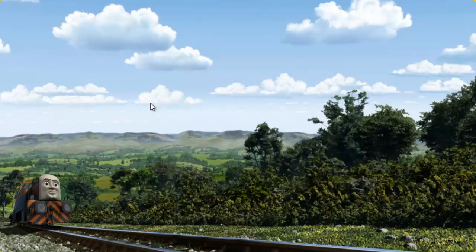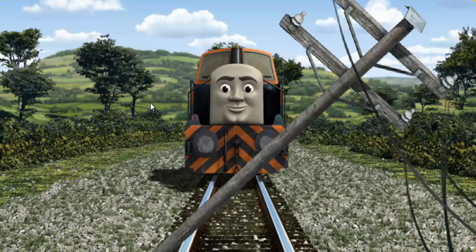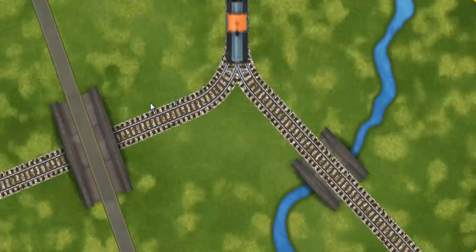Den went through the countryside. Suddenly, the tracks were blocked. Den had to stop. He would have to go another way. Help Den find the track that goes over the shortest bridge.